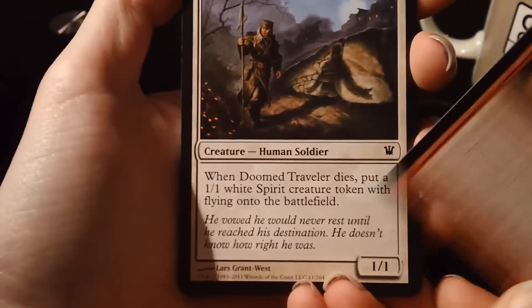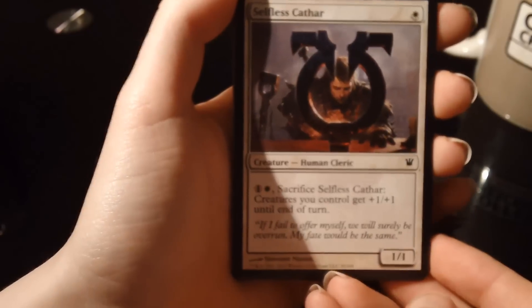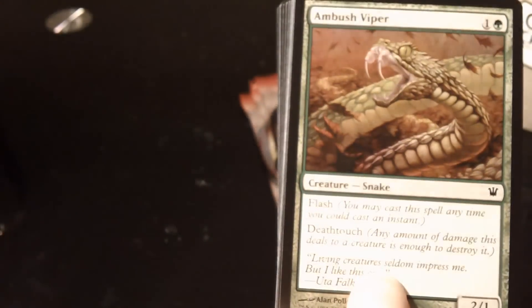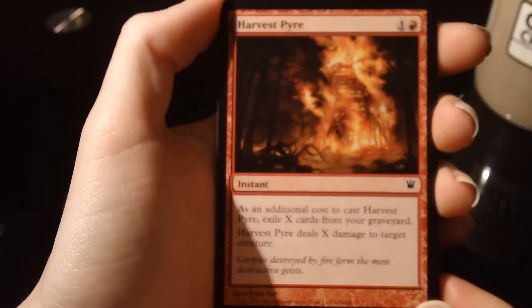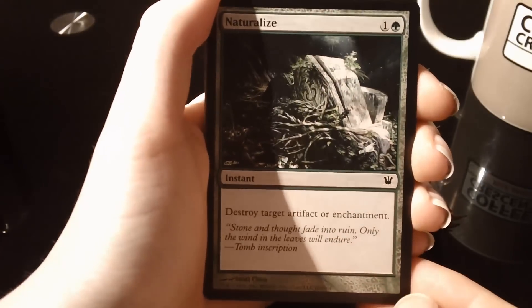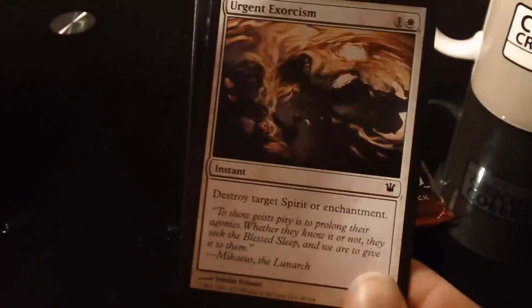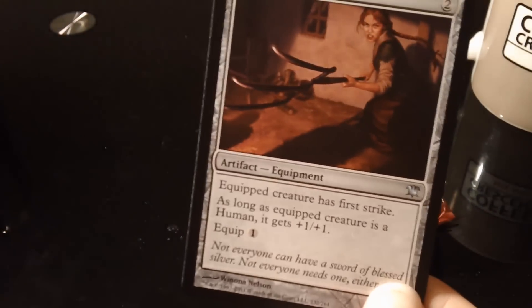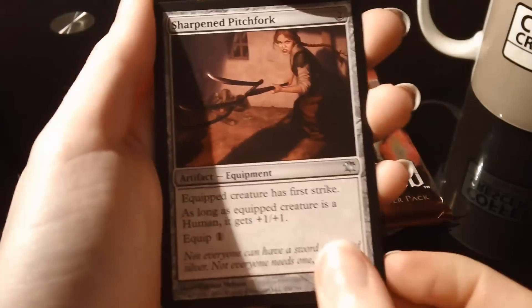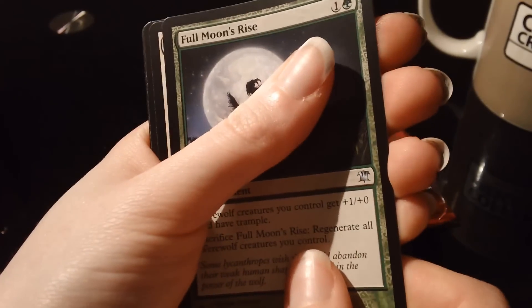Ash Malfound off the top. Doomed Traveler. Selfless Cathar. Ambridge Viper. It's very glare-y today, can't really see it. Harvest Pyre. Natural Lives. Rebuke. Urgent Exorcism. Vampire Interloper. First uncommon is Sharpened Pitchfork. Wreath of Geists — Christmas Wreath of Geists. And Full Moon's Rise is the last uncommon.